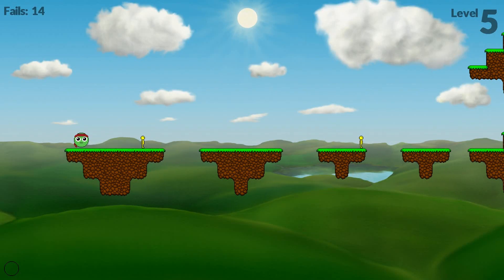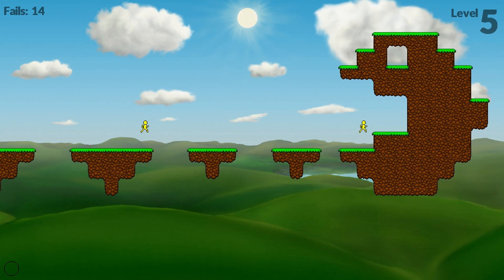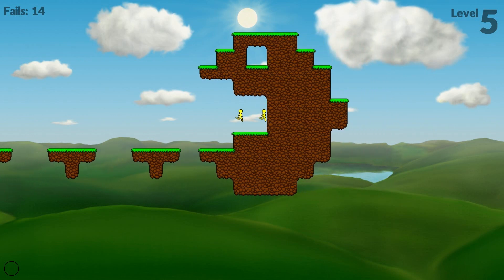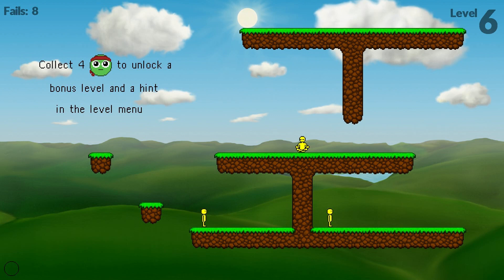Then you got this one. Boom. Boom. That little smiley face back there — I should have said something about that. That little smiley face is the little bonus thing. Right there where it says collect 4 to unlock a bonus level and a hint in the level menu. So yeah, there's little extra little things in there.